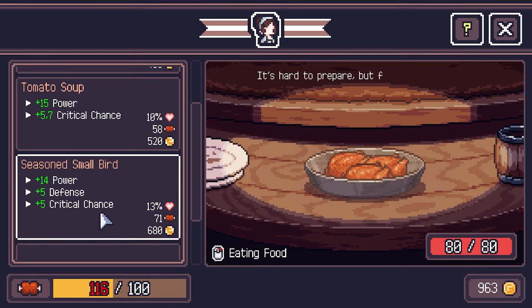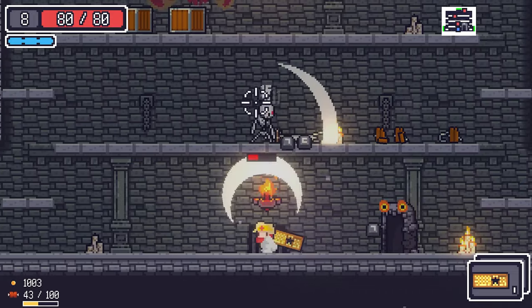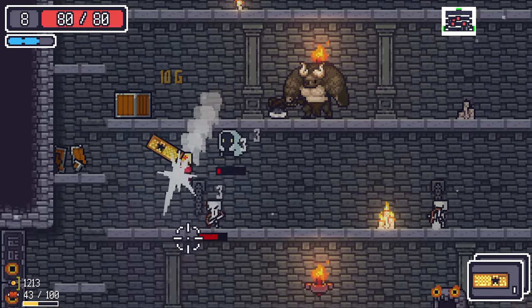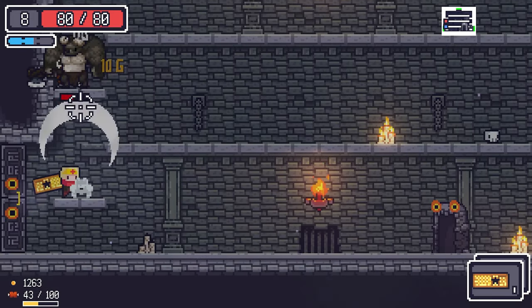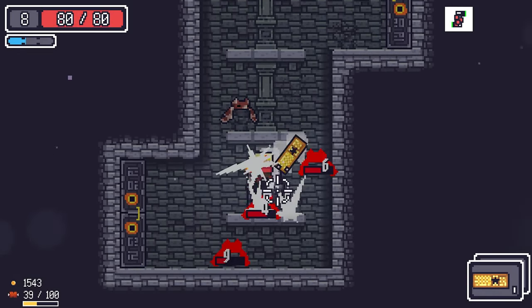A six power plus 20 percent gold drop ring — we're going with that. As you can see, satiety decreases by two every time we enter a room. This enemy charges — watch out for that.